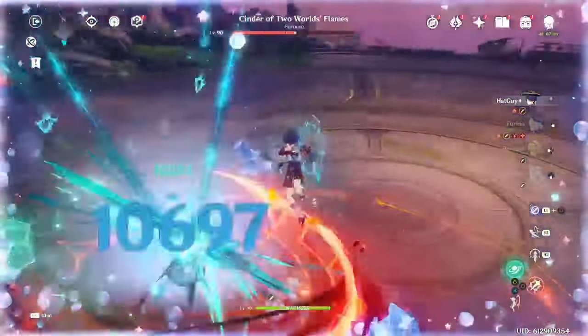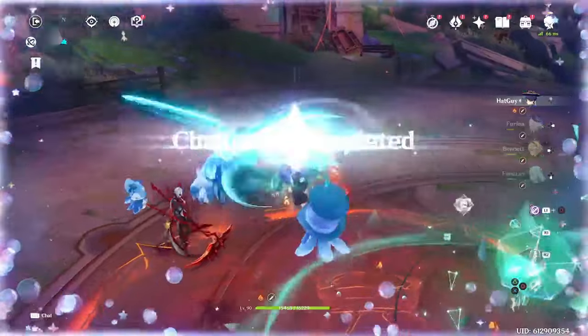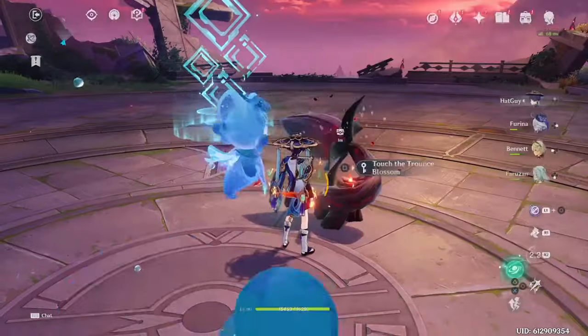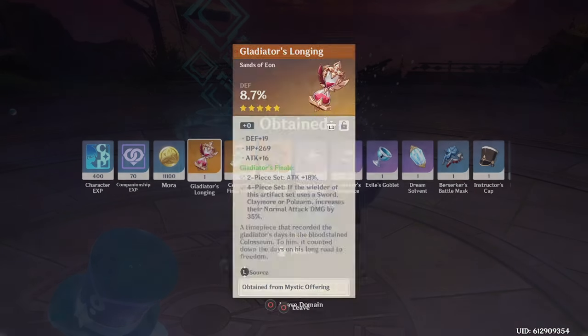Generally speaking, most players have the hardest time getting an on-set goblet with double crit, since there are so many main stats they can roll into. For most players, they will likely be able to save a ton of resin by creating such an on-set goblet.